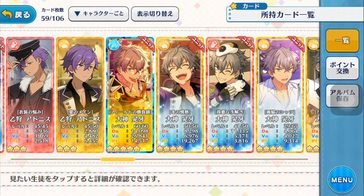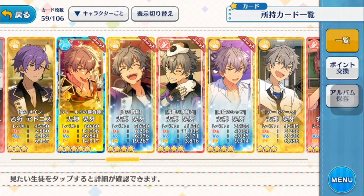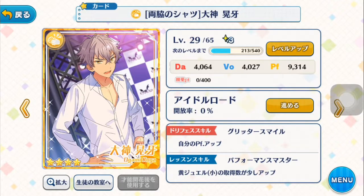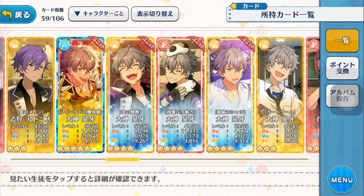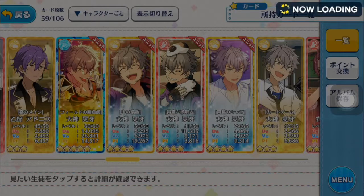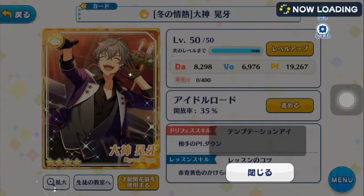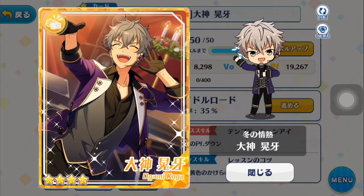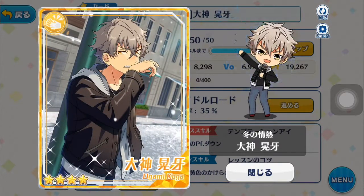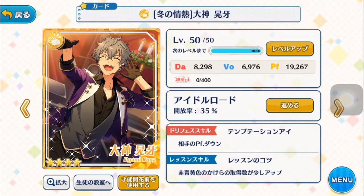This is kind of one of the funniest parts — I have a lot of Kogas, as you can see, and they've kind of all been accidental. This first one is the Koga from the same daily login event as the Adonis. But the first Koga card I got is this one from the winter event last year. This was a ranking four-star, and it dropped for an emergency live. I'm really, really amazed by that — it was the very first and only time that's ever happened, and I think it was just really cool. I'm really glad it's a character and card I really like.